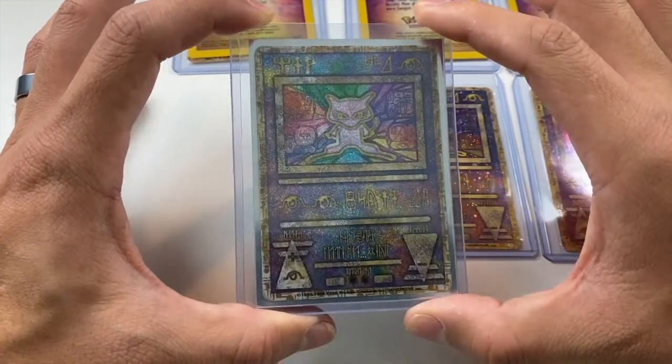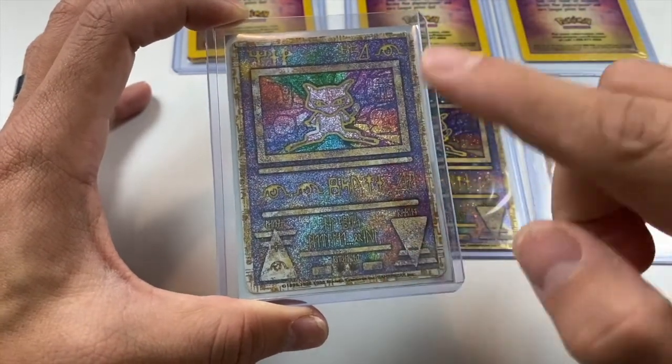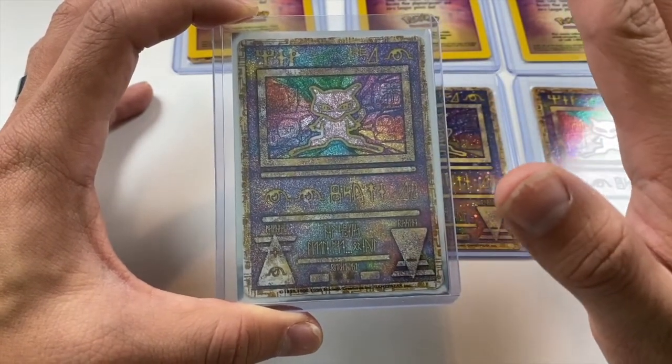Later on they corrected it — it'll have this pattern and say 'Nintendo.' Those corrected ones are actually rarer than the error version. But after that they released an Ancient Mew card which collectors call the Ancient Mew 2.